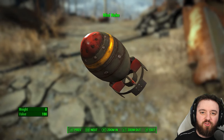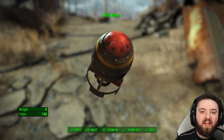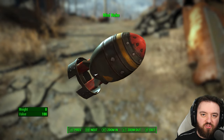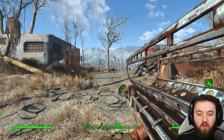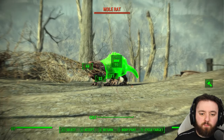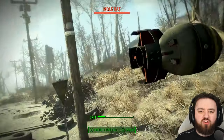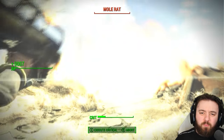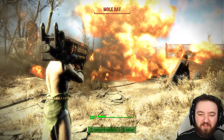Few feelings in gaming are quite like launching a mini nuke from a fat man. Today we'll be covering locations, guides, and how to maximize your chances of finding them throughout the Commonwealth. First though, we need to do a weapons test — this poor mole rat has volunteered. The cinematics when launching one is pretty much one of the best feelings; you just don't get anything else in gaming quite like this.